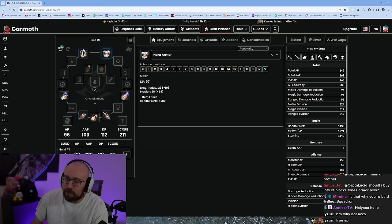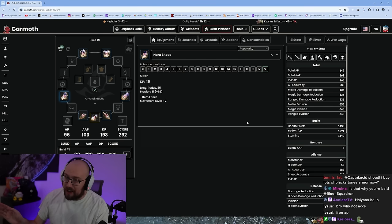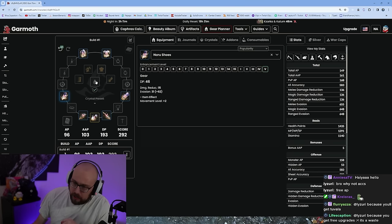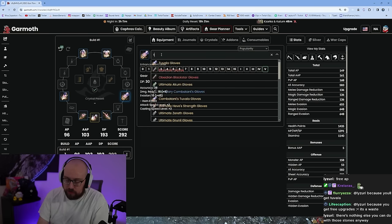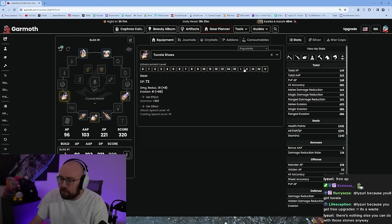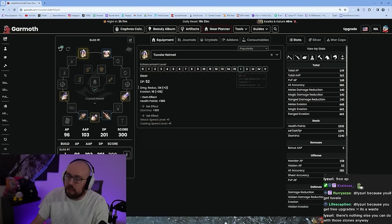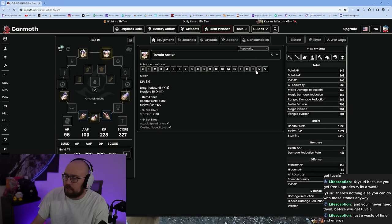When you finish the Mediah questline you get around 5,000 to 10,000 beginner blackstones and you'll be able to finish upgrading everything. As you finish the main storyline, the game should prompt you to turn Naru gear into Tuvala gear — this is where you start doing the seasonal stuff. You need to make a seasonal character when you start the game. If you don't have one and you're not doing some weird iron man series, you need to go back and get a seasonal character. It is absolutely worth it — you'll make way more money and progress way faster.